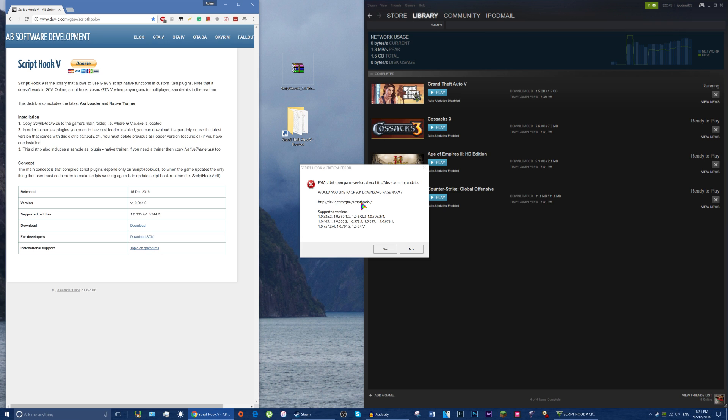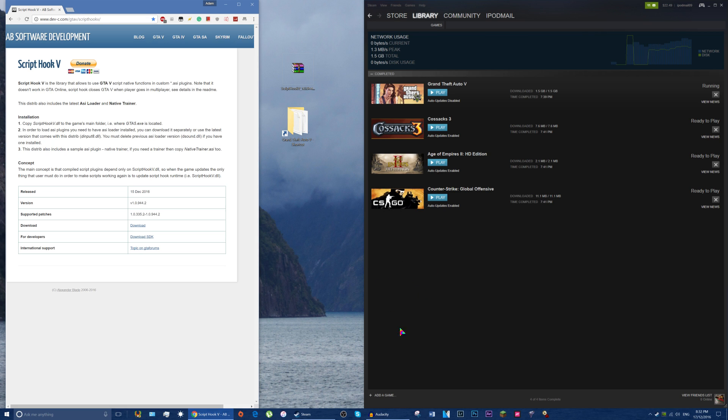Would you like to check for a download page now? You can click yes. It's basically saying a critical error — Script Hook V Critical Error Fixed Solution — let's get straight onto it. So we click yes and let's see what happens.